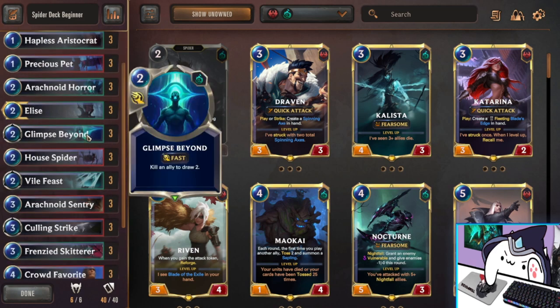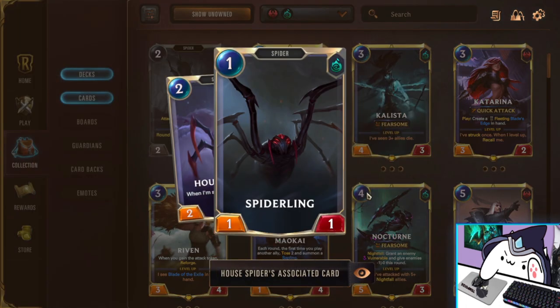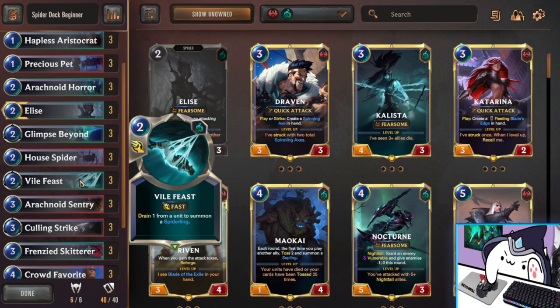Next we have Glimpse Beyond — one of the best draw cards in the game. Kill an ally to draw 2. You use this in response to opponents' removal spells. Let's say you have your Arachnoid Horror out and it's about to be Mystic Shotted — you can just react with Glimpse Beyond. Spell chains resolve backwards, so Glimpse will activate first, killing your guy, drawing 2, and their Mystic Shot just fizzles out. Really awesome reactive card. Next we got House Spider, basically a 3/3 split among two bodies, both of them spiders, so you can see the synergy with Elise for getting her level up. Same with Vile Feast — it deals 1 damage to anything, really good at hitting 1 HP targets early or high priority targets like Zoe, and you also get a Spider from it.